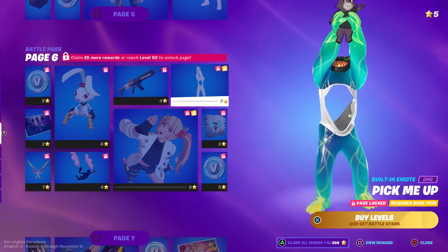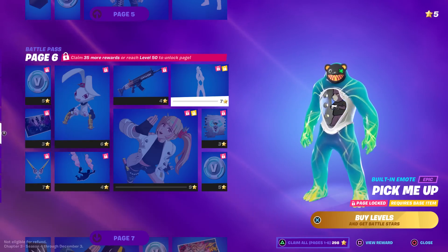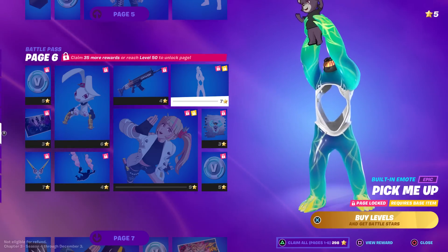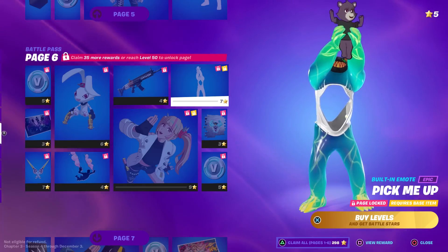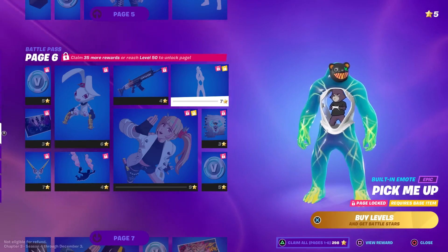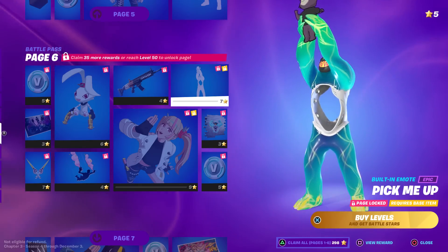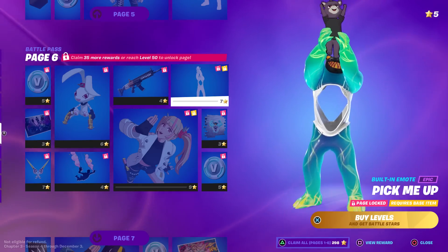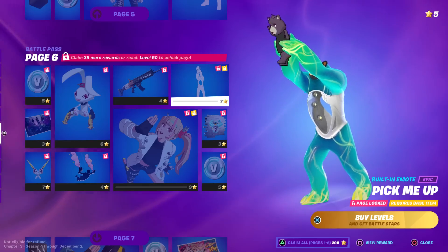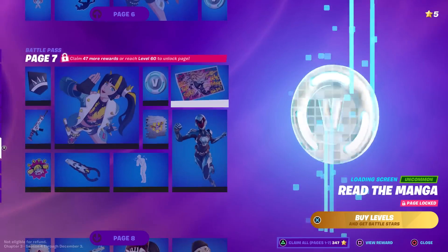Here's the built-in emote for Grizz. Now he gets his controller back — it's like the Kiss the Cup emote where you raise the cup, but you're raising the bear instead. He's got at least three different animations. He's got a deep voice for a little guy. We'll investigate that one more later — it's pretty sweet.